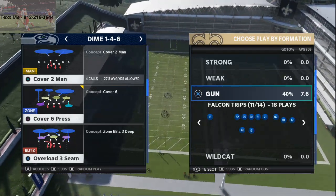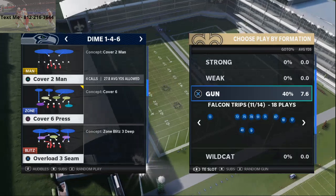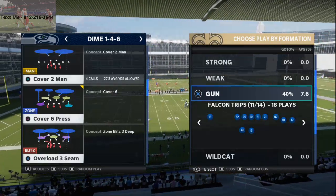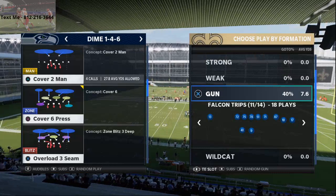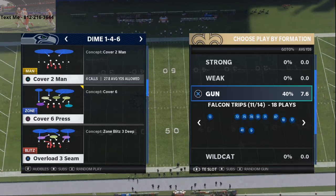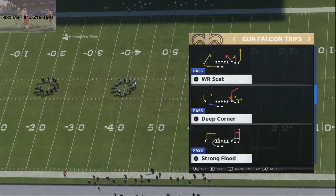I believe this route combination or route concept today is going to really help you, especially if you like to run the Atlanta Falcons offensive playbook or look for similar plays in your playbook. It's from one of my favorite formations in the entire game, and that is the Falcon trips or just gun trips in general. I really enjoy the trips this year. The play we're going to be talking about is the play deep corner.